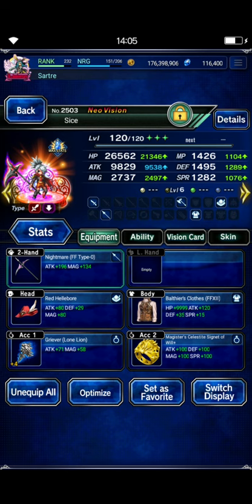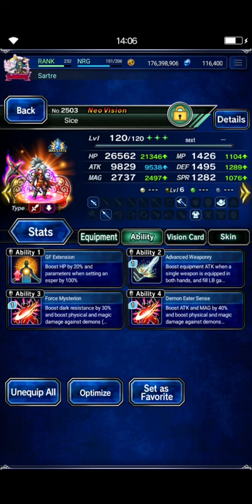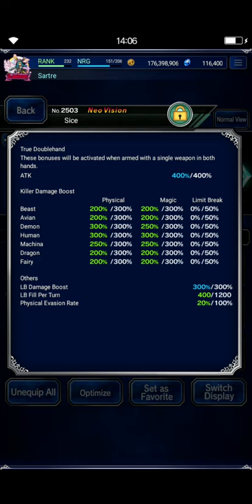Sice — I actually geared Sice for some damage. I gave her her STMR even though we don't have a Spear imperil. You could give her Fryevia's TMR to allow her to equip swords, but it makes her a little more difficult to build and she loses some flat stats, so I just opted to stay with the Spear for ease of building. She has a Magistri's Ring — or use any Chain Cap Boost you have. The rest of the gear is to ramp up her attack. Make sure she has LB damage — Balthieri's Clothes and Griever are doing that. Make sure she's got Demon Killers: she has no Innate Demon Killer, so she takes quite a bit — Diabolos Esper, Demon Needress Sense, and Force Mysterion. I gave her Chizuru's card as a budget card; throw in a better Vision card if you have one. She is capped: 300% Demon Killer, 300% LB damage, ready to go.